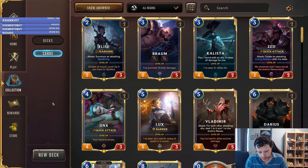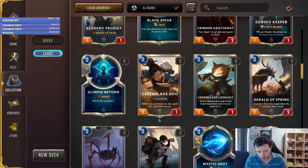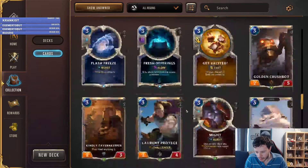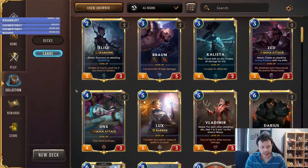The rarities are divided into four. There are the common cards, denoted with a green gem instead of Hearthstone's white, and the rares are blue. The epics are purple. And the legendary rarity is renamed 'Champion' here. A deck has to consist of 40 cards and can have up to six Champions. You cannot put more than three copies of a single card, but you can put three of each Champion, two Champions with three copies of each, three Champions with two copies each, or just one of each.